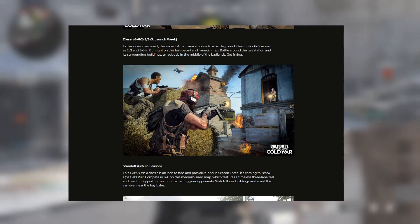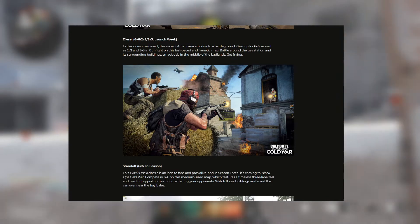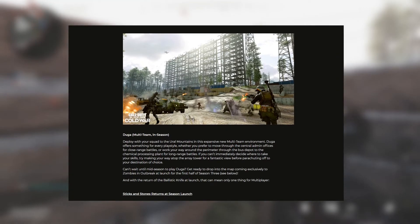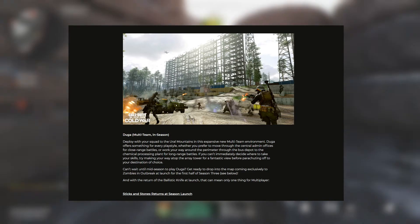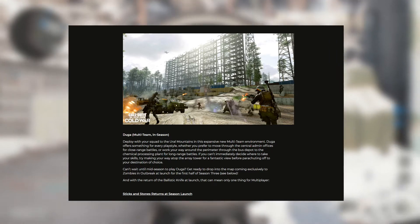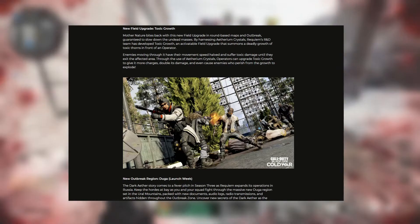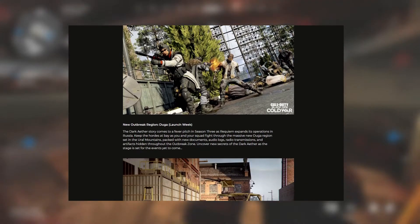It looks like a 1-to-1 reskin like they did with Raid, and if that's the case, I think some players who have left Cold War may come back to play at least a few games on Standoff for old time's sake. The last map being released during the mid-season, called Duga, will be most likely for the Fire Team game mode. This map is based off the real-life Russian early missile detection radar array built in the late Cold War, and it looks like they'll also be porting this map over to the Zombies Outbreak mode to grow the number of zones to explore.